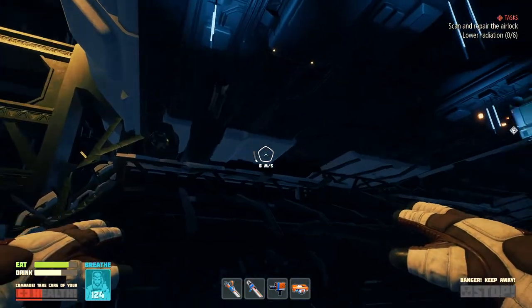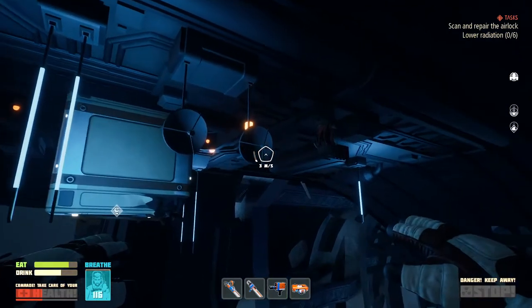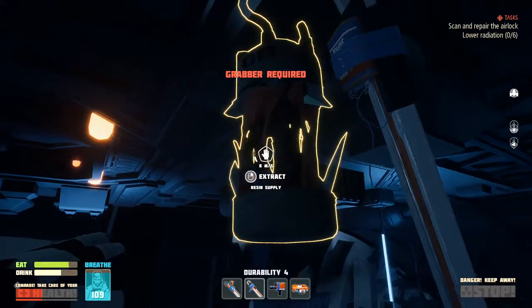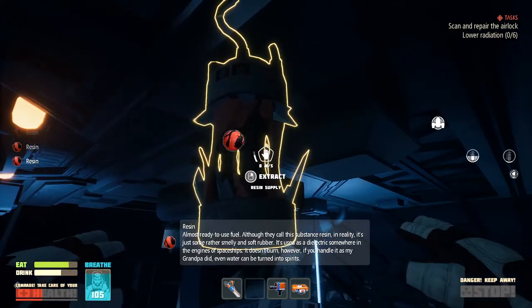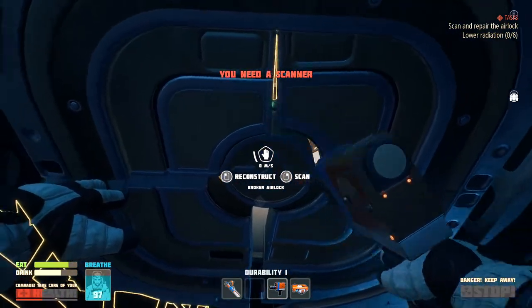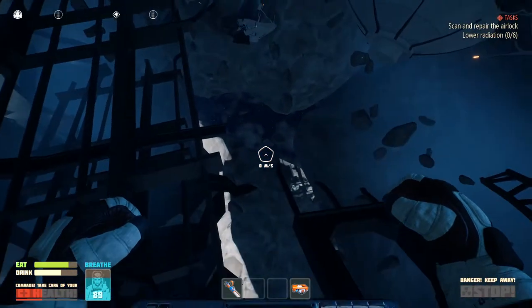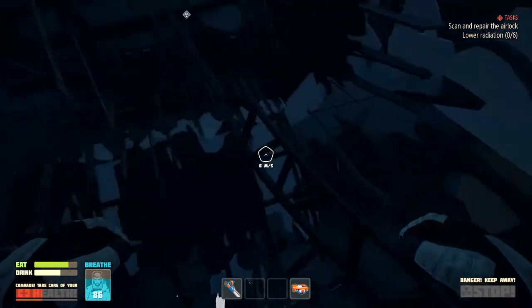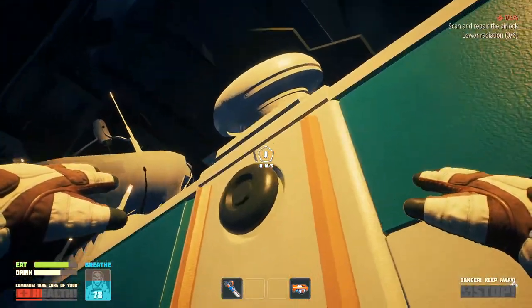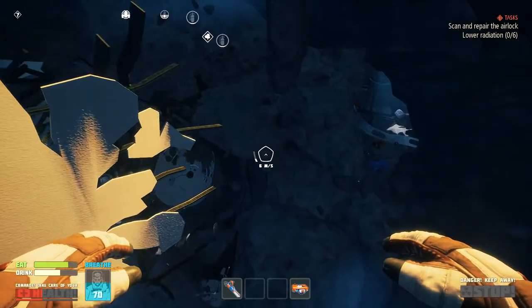I'm going to have to use a candle — that's stupid of me. Now that I've used a candle, I might as well go on in this way. Anything I can do with this? Resin supply — what do I need resin for? Almost ready to use fuel. What do we got here? Reconstruct, scan. I need a construction kit and a dispenser required. A construction kit and a dispenser required — what kind of dispenser? What are we talking about here?